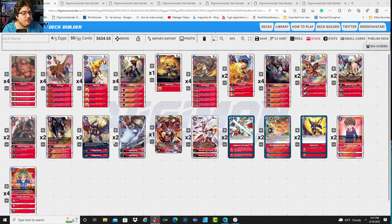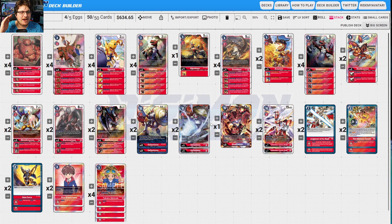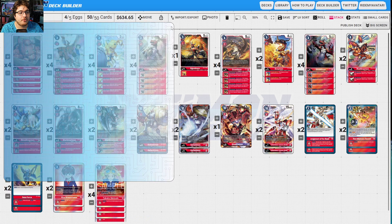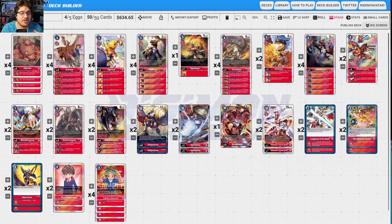Let's start with red. Gallantmon vs. BlackWarGreymon — I think Gallantmon slightly pulls ahead because it has a better matchup against Yellow Hybrid. Even though BlackWarGreymon can take care of the Reaper, Gallantmon can handle it too with some tweaking. With Hero you can climb over Mother very easily, and we use Judgment of the Blades to end Mother.